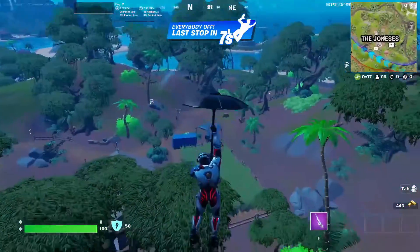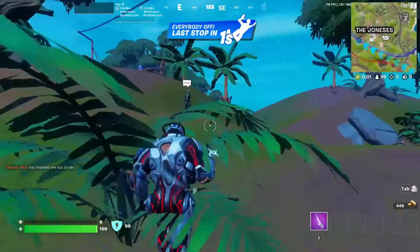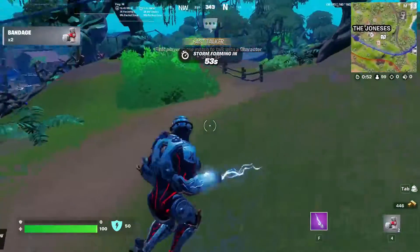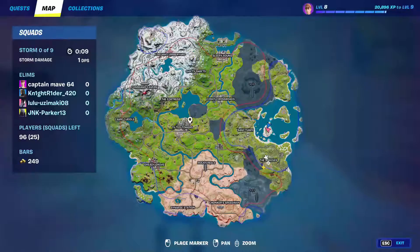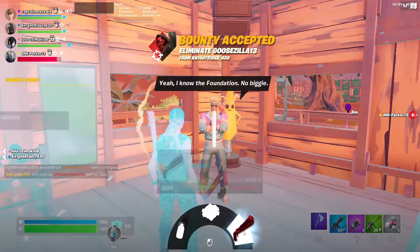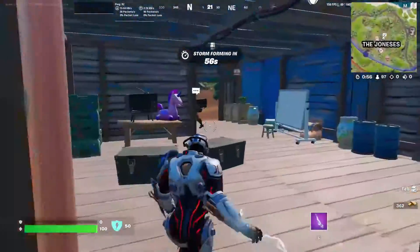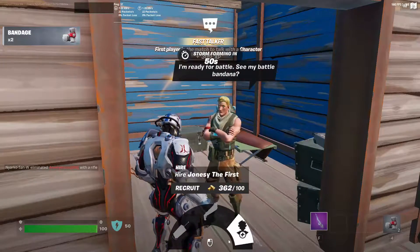Brainiac is roaming around the Joneses area — you'll find him anywhere around there roaming with other Joneses. He sells the Shockwave Grenades and you can hire him, which is pretty cool. Marauder sells Shockwaves, Med Mist, and the Dub. Jonesy the First spawns in the same house as last season — he sells the Dub, Remote Explosives, and you can hire him as well.